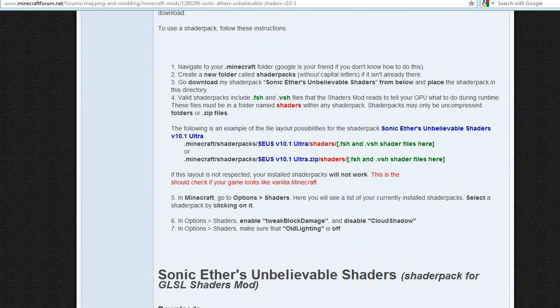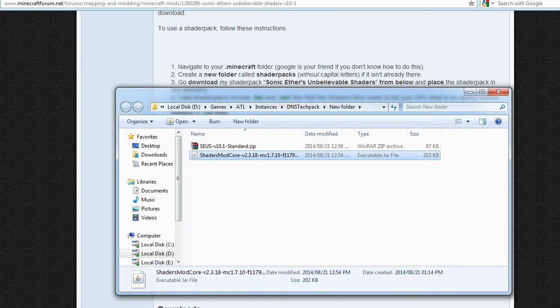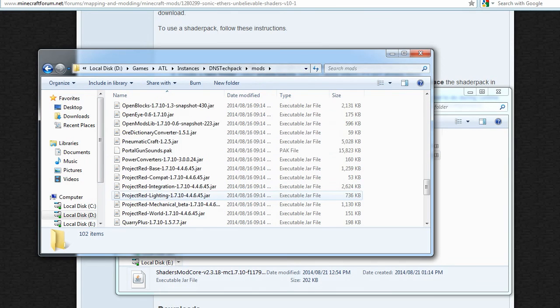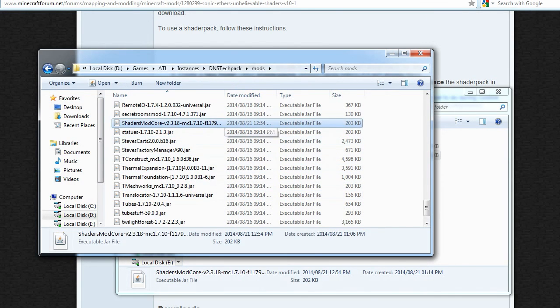When you have those downloaded, the next step is to take the two files. You'll see a Shaders Mod Core file with the version number and Minecraft number, and the SEUS folder. Copy the Shaders Mod Core file to your mods folder where your instance of DNS Tech Pack or your modded Minecraft is installed — in my case, the DNS Tech Pack mods folder.